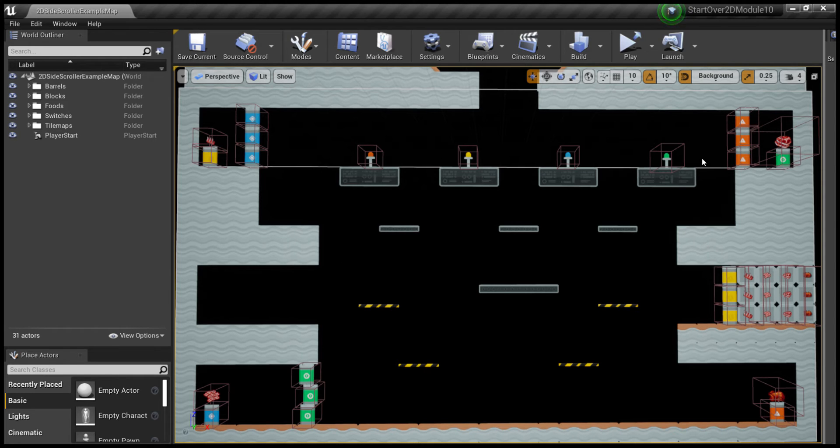There are switches. There are barrels that can explode, and when those explode, they could also potentially explode something nearby. And there are these pieces of food which operate as keys to get past these walls.